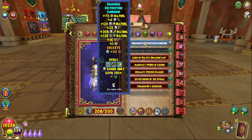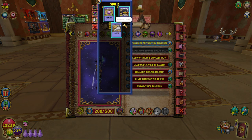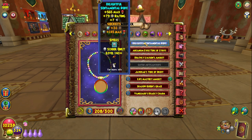Using the crafted version of the merciless wand, which is good — those are the item cards which I probably won't use many of. We're using the crafted version of the athame as well with a 145 health jewel, two pip jewels, and a 15% accuracy jewel. And we're using the delightful sentimental rope, which is the crafted version of the caramel amulet.